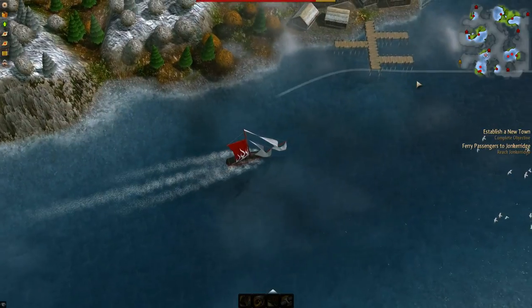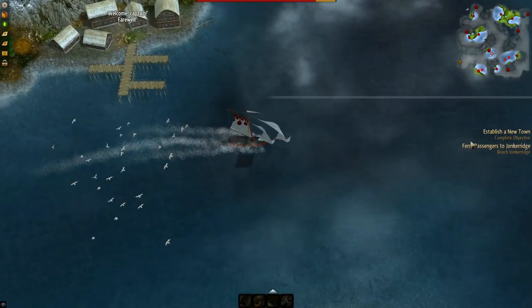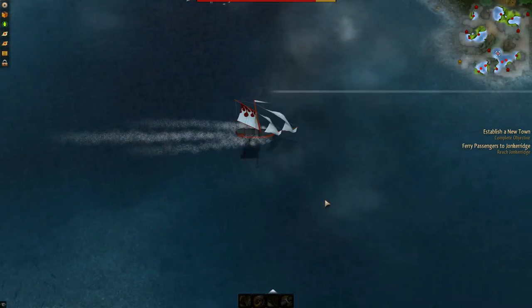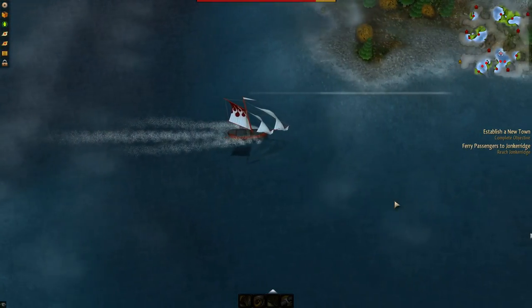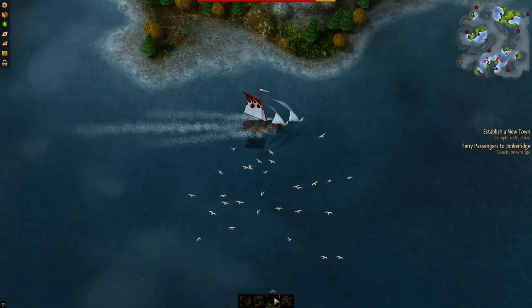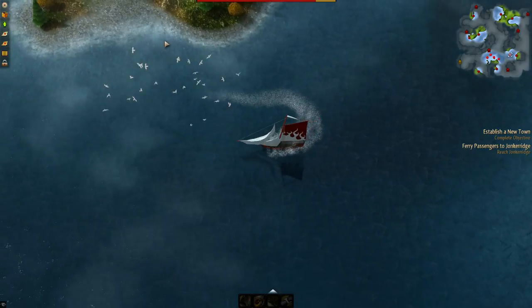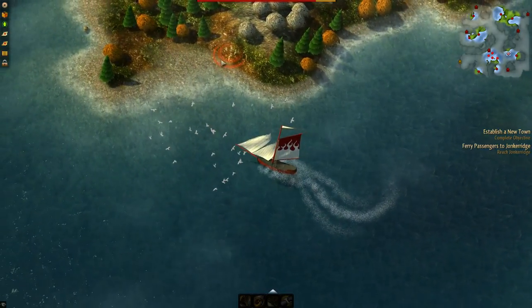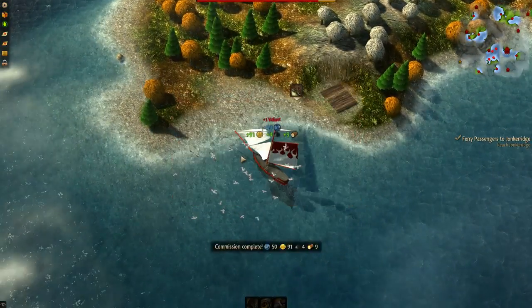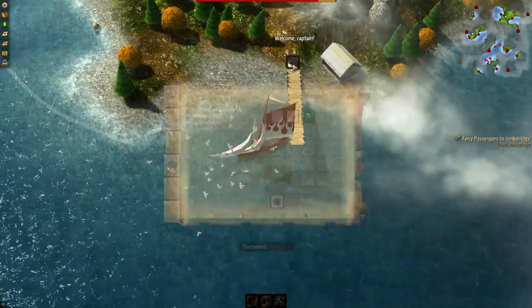Establish an outpost! I'm going to follow this path to see where it takes us. Let's see — I clicked on it. Oh look at that, look at that — okay, that's cool! So let's build one right here — is this what they mean about a new town? All right great, so that was a quest.